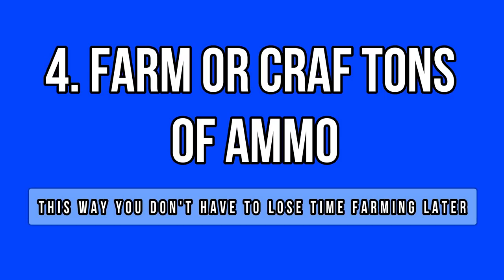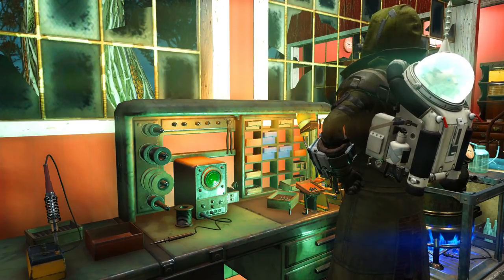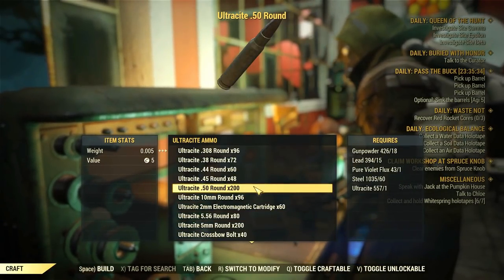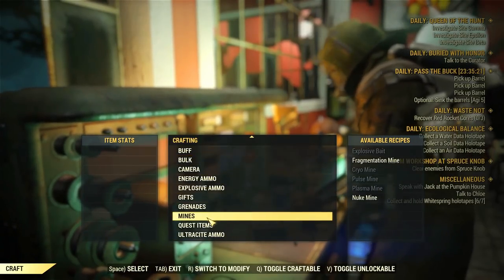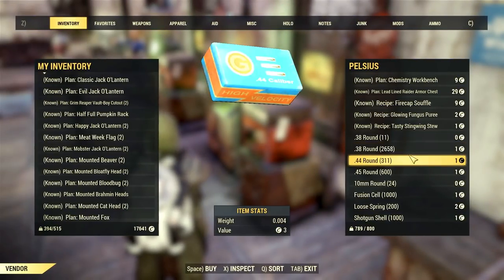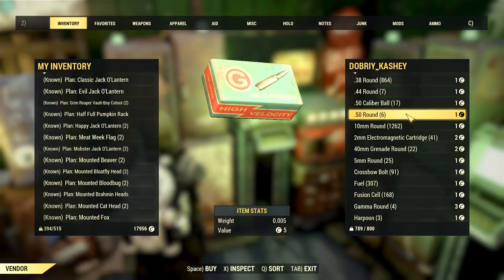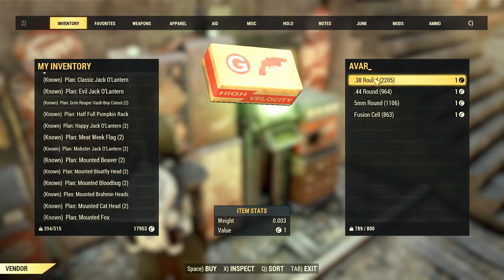Another obvious prep point is stacking up on ammo. Even if you have a melee build, you surely go around with at least one ranged weapon. You need plenty of ammo if you want to fire these ranged weapons, and it's not convenient to run out of ammo in the middle of a fight — that could delay your Wastelanders experience and affect your questline immersion. You can either collect materials and do a mass crafting or visit player camps to purchase basic ammo for caps. If you are using ultracite ammo, then you should focus on crafting, as players hardly sell ultracite ammo — it is quite difficult to craft. Make sure to get thousands of ammo and you should be fine.